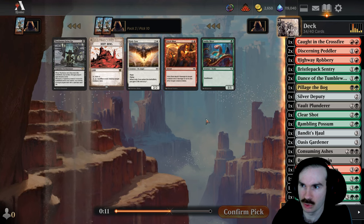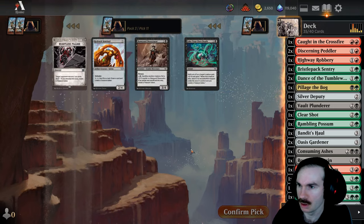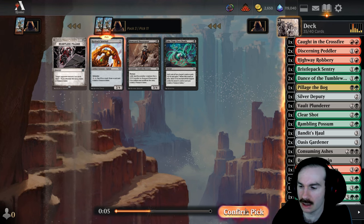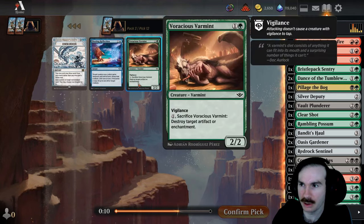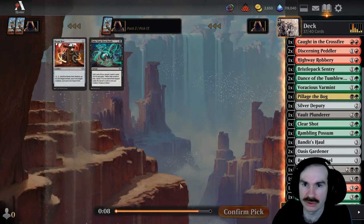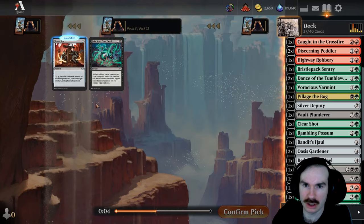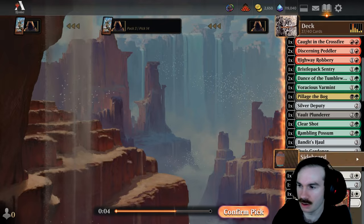I think I'll take some more removal — going to actually take another Ankle Biter. Maybe a Sentinel as a blocker. Commandeer Varmint — Varmint's pretty good, tough to go wrong blowing up artifacts and enchantments. Boombox maybe as a good sideboard card if I need to deal with something.